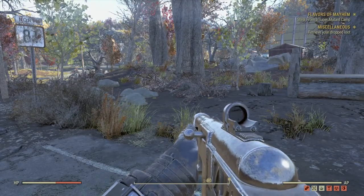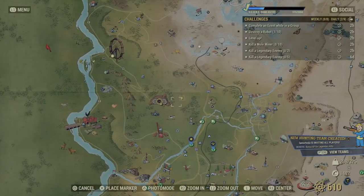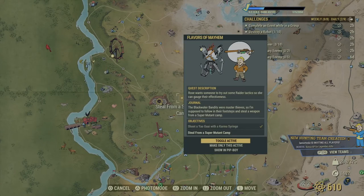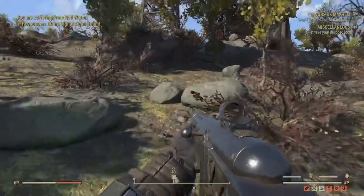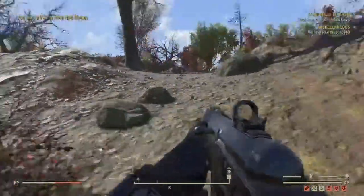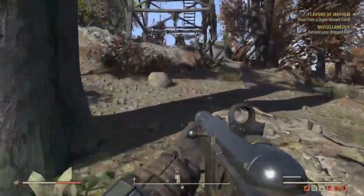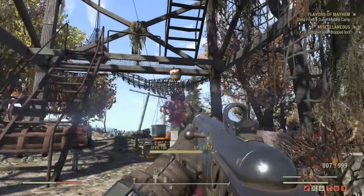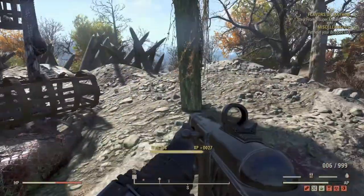So let's go and steal from the Super Mutant camp. We're going north to a lookout tower. This will be a nice low level area. I did this quest a long time ago when the game first came out on Xbox — did all the quests, 100% completion. I'm just revisiting it on PlayStation right now. Maybe they've changed a few things with Wastelanders, but I haven't noticed anything so far.